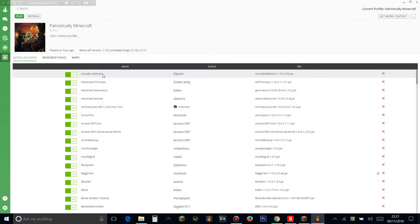Actually Additions adds cool drills and loads of additions to the game. Advanced Chimneys adds smoker blocks that produce smoke effects, so you can have a chimney with fire and smoke going up it. Advanced Generators adds more generators — massive multi-block structures that produce RF and EU. Advanced Swords adds advanced swords you can upgrade without an enchanting table and add extra effects. Architecture Craft is basically the same as Carpenter's Blocks from 1.7.10 — it lets you make slanted blocks and similar things. Armor Plus adds more armor, and Aroma97 Core adds a mining world that's super flat but really good for mining.